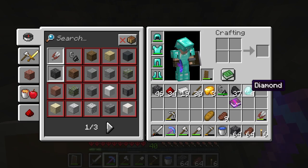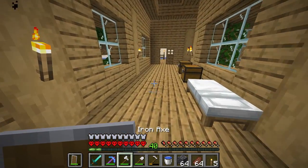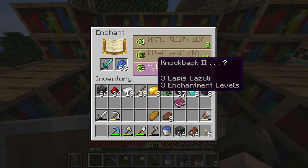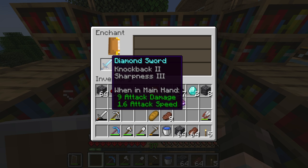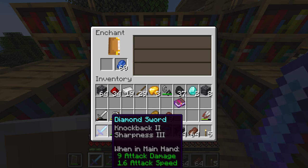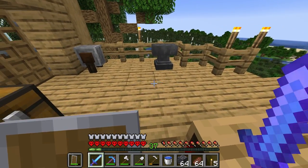There we go — nice, four diamonds. Two diamonds. And voila — a diamond sword! Let's hope we get lucky on the enchantment. Looting back, sharpness three. I quite like the knockback — a bit of sharpness, extra little bit of damage certainly isn't a bad thing. Certainly going to be a lot better than just the iron sword we've been using so far.